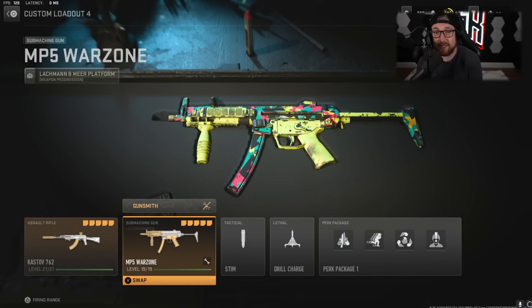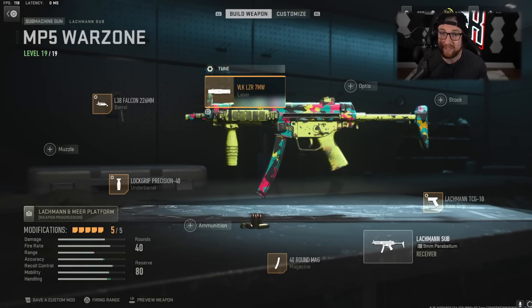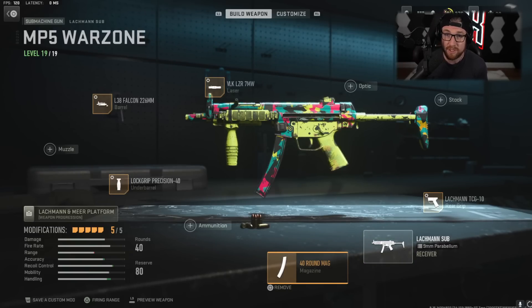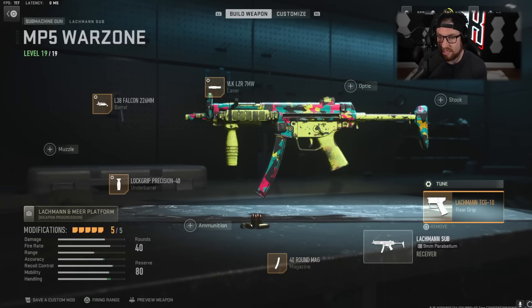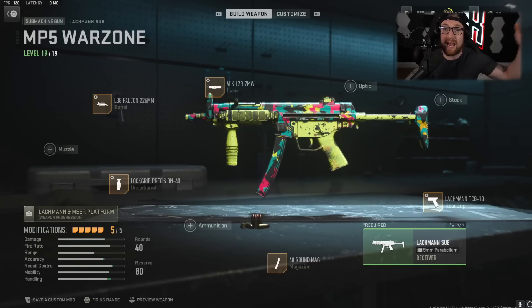My favorite SMG is still the MP5 — the Lockman. This thing is getting nerfed left and right, but in my opinion it is still good. It's a bullet hose, it downs people so quickly, and I just love the iron sights and the way it feels. VLK laser: Sprint to Fire Speed and Aim Down Sight Speed. The Falcon barrel: Recoil Steadiness and Aim Down Sight Speed — I am 100% using this up close and personal, so damage range isn't as important. Lock Grip: hip walking speed and Aim Down Sight Speed. And finally the Lockman TCG10: Aim Down Sight Speed and Sprint to Fire Speed. Any class with an assault rifle that is good at long and mid range — this is the gun you're going to want as your secondary.